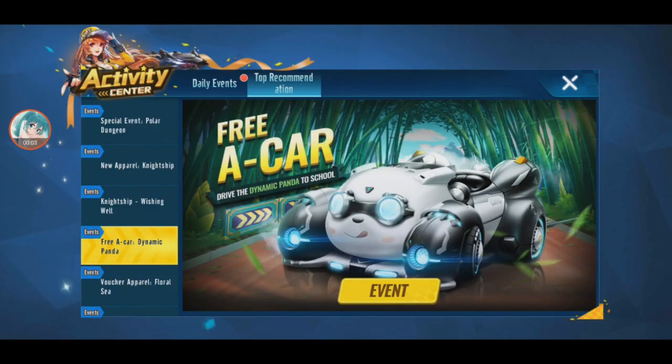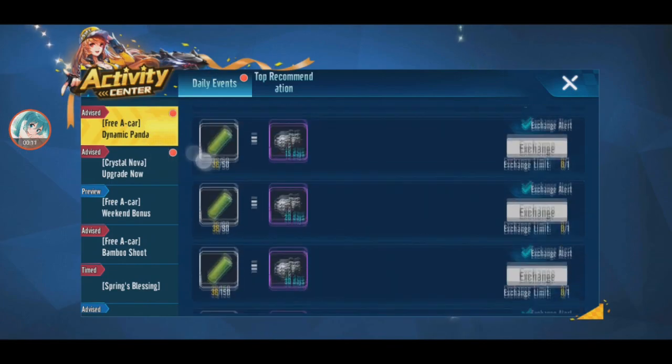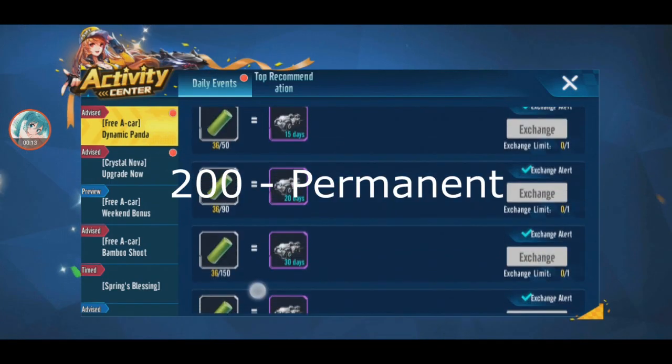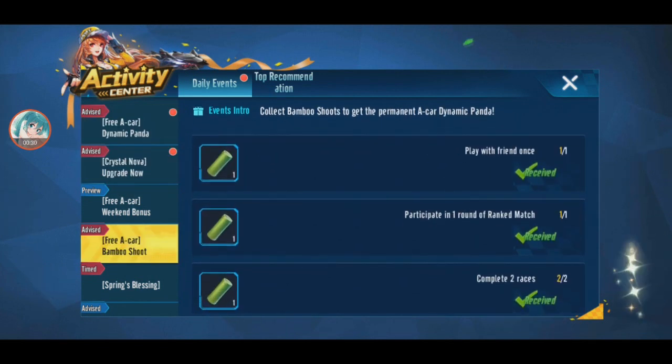The Free Dynamic Panda event is here and you can exchange it. For permanent you need 200. To get this, collect bamboo shoots. You can also play with a friend.